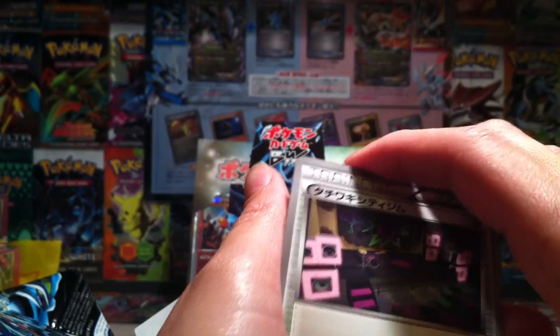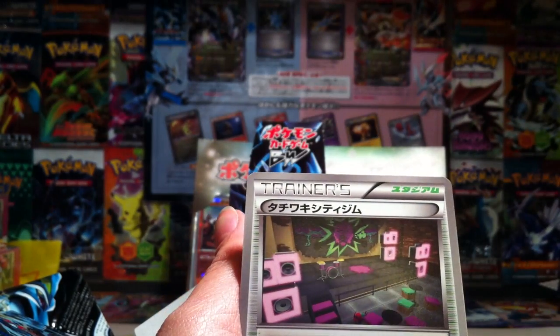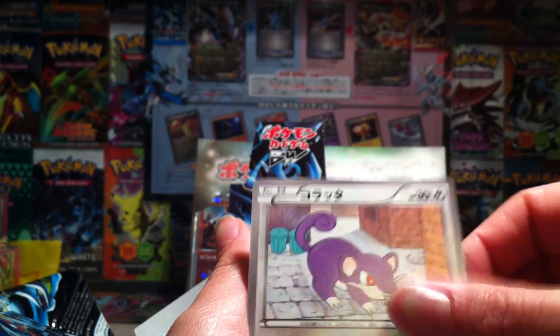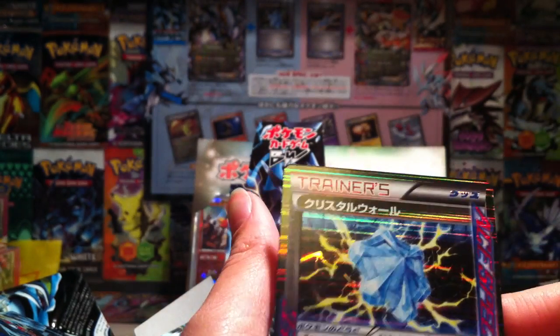What have we got left? One, two, three, four, five. Doing awesome! So this is that gym - Verbank City Gym. Spoink, Rattata, Azumarill. And we do get the Crystal Wall - nice! I'll put that there because I don't have a sleeve for it at this moment.